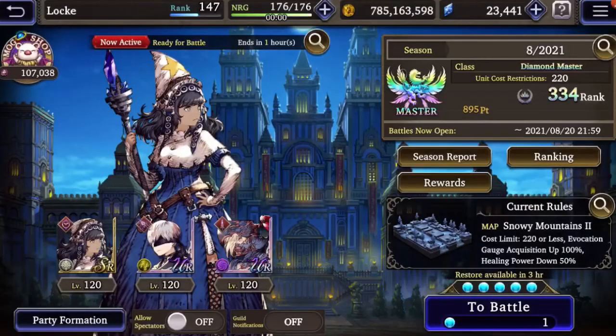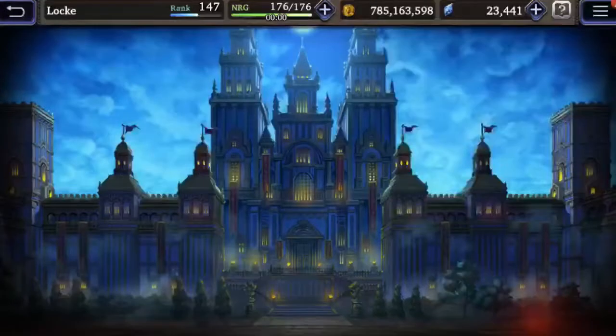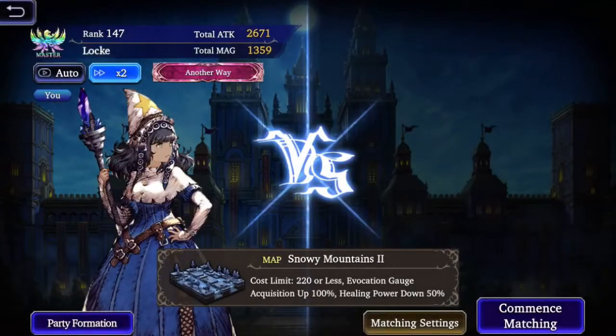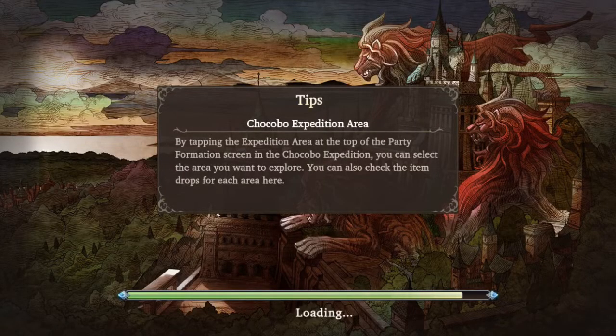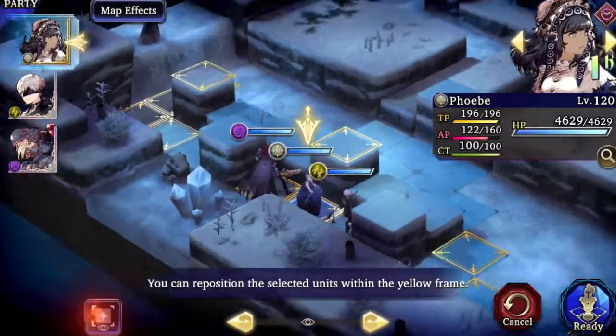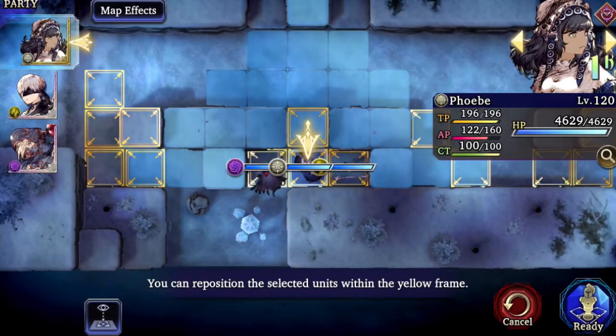Hey guys, this is Locke. I'm going to try to do a live video today of my class match matches. This is my first time doing it, so I apologize if there are random pauses or not proper commentary. But this is my team, these are my vision cards and espers. I'm just going to double check to make sure all my units are in the correct position. I actually changed my position from yesterday — I lost a match mostly because of positioning, so I'm trying out this new position.